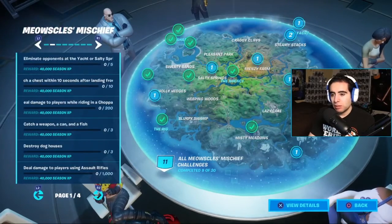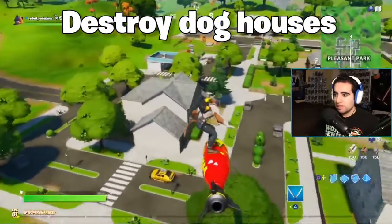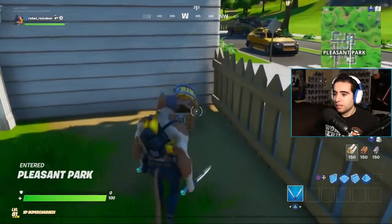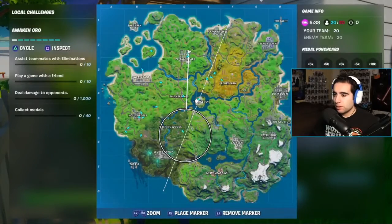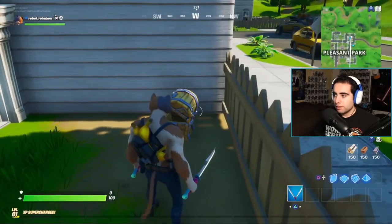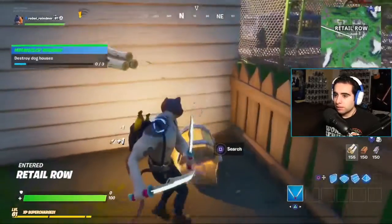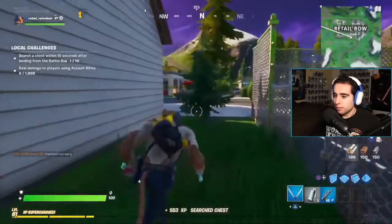Now jumping into the destroy dog houses challenge. Here at Pleasant Park, the dog house is at this house in the northeast corner — another player nearly got there first but I destroyed it. Now heading to Retail Row, and here's where the dog house is located. I got this one, right across the street from the taco shop.